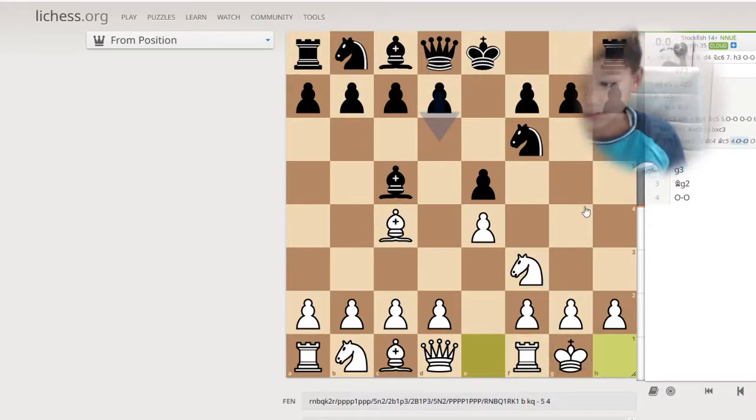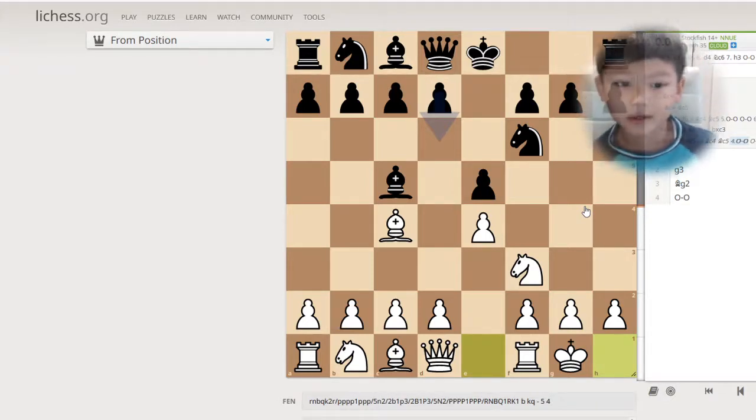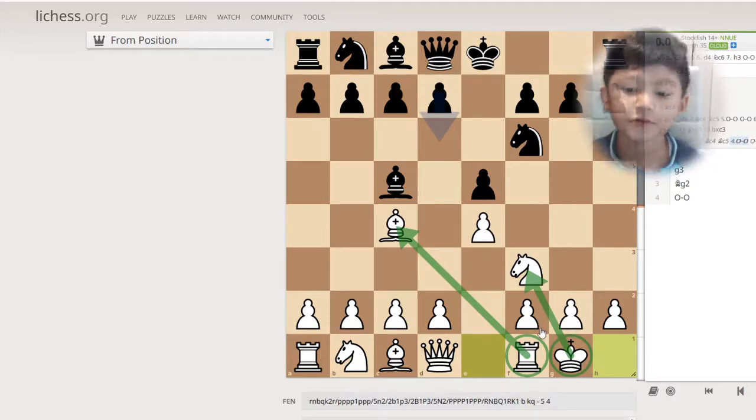Well guys, that's the end of this episode. I hope you enjoyed learning what you have to do to castle. So to review: you have to get your bishop and knight out. The best is where nothing can capture them. And once the two pieces are out of those squares, you can castle.